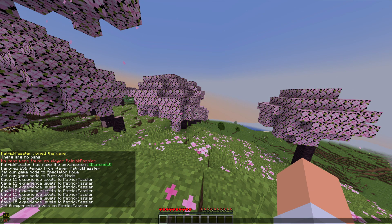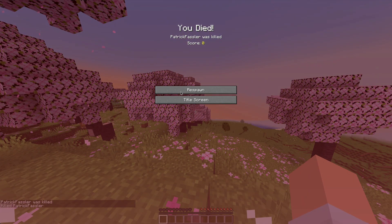You can quickly kill a misbehaving player in game by typing slash kill followed by the username. A little morbid, but you can do that.